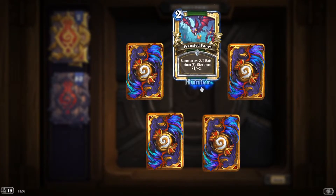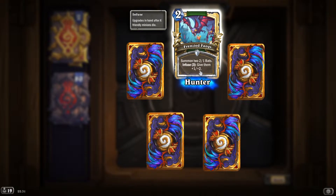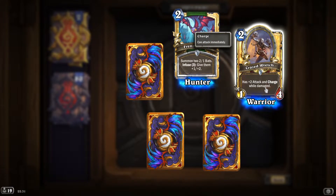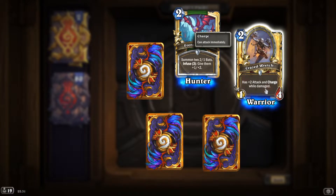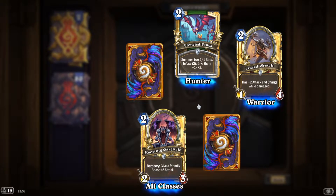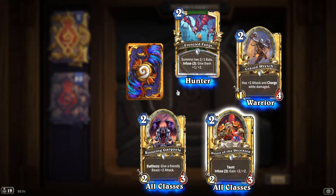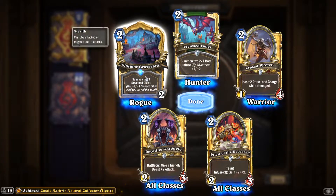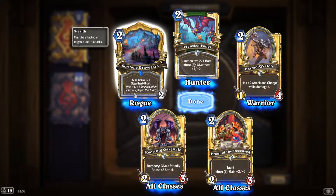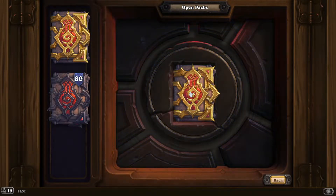One rare again. 'Frenzied Fangs': summon two 1/2 bats, infuse to give them +1/+2. 'Crazed Wretch': has +2 attack and charge while damaged — that's pretty good. 'Roosting Gargoyle': battlecry, give a friendly beast +2 attack — decent, it only costs two. 'Sinstone Graveyard': summon a 1/1 stealth ghost with +1/+1 for each other card you played this turn.